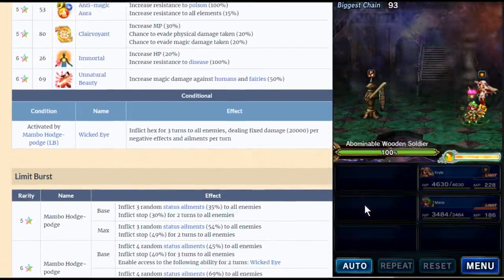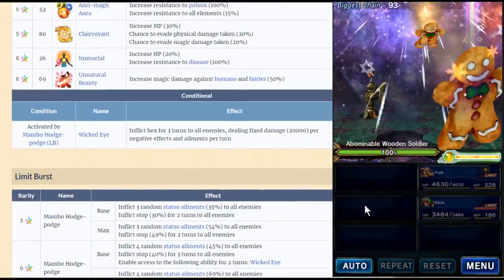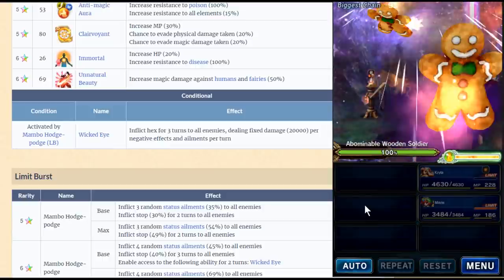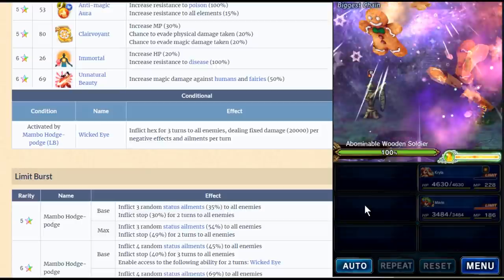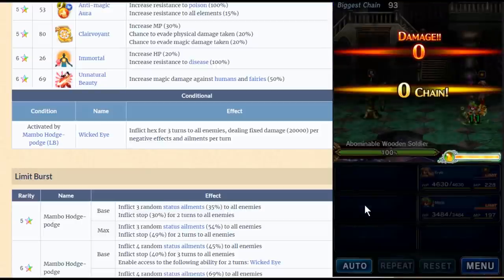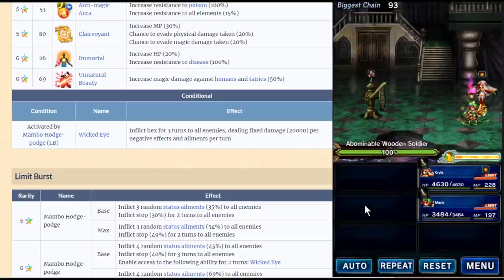Basically it just doubles it, so it's 160k every turn. It's still really low guys, it's not cutting it — except if you have to fight some boss with super low HP, which today there are none.